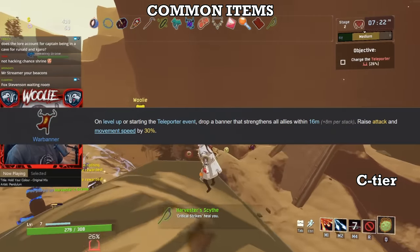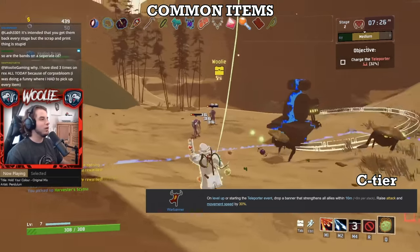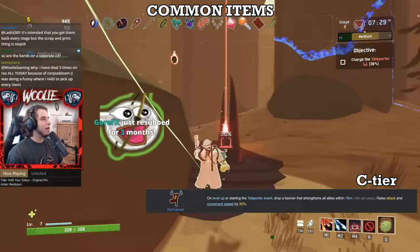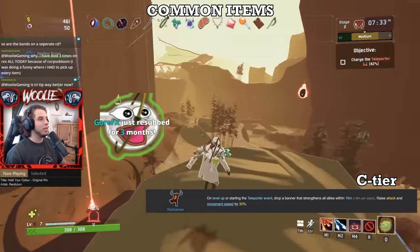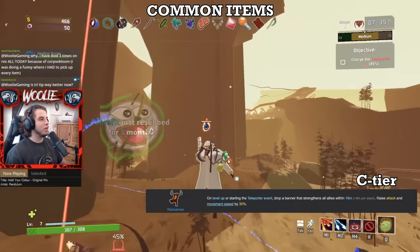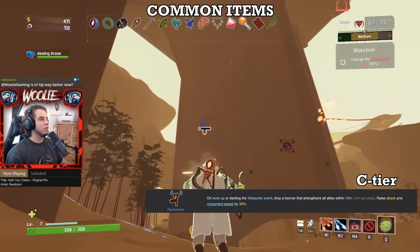Lastly, War Banner. It was buffed in the 1.0 patch to not drop whenever you activate the teleporter, as well as when you level up. While it's a good change, it wasn't enough to propel the War Banner further up the ranks. It's still a rather small area to play around for the slight increase to movement and attack speed, so similar to Stun Grenade — if you have a few stacks, cool — otherwise it's not a big deal to be absent from your runs.